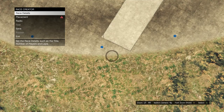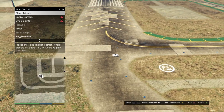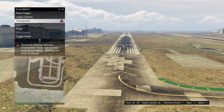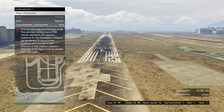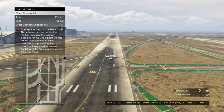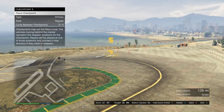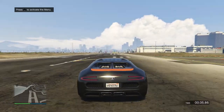At the airport, scroll to placement and place a trigger wherever you want. Scroll to lobby camera and capture whatever you want. Set your checkpoints — make sure your race is over one mile; at least 1.05 miles works 100% of the time. Once your race is long enough, back out and hit test race.